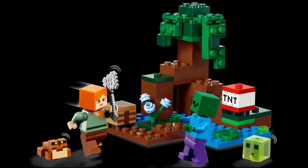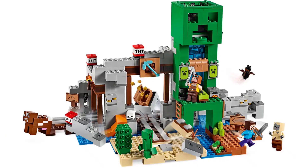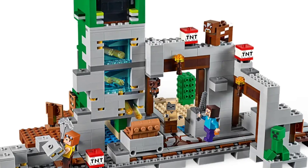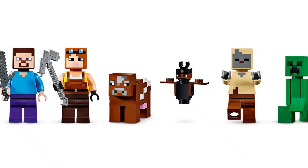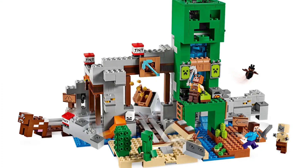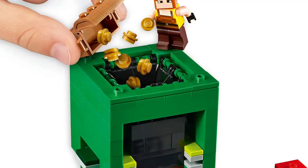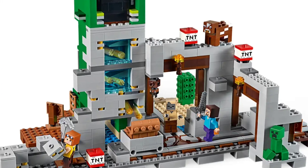Let's get into this. First up is the Creeper Mine. This set was a really nice set coming out back all the way in 2019, and it looked really cool. It had this really cool Creeper thing and the cave next to it with the minecart and everything. That was super awesome. And the best part about it was the back of the Creeper was also a way that you could make gold flow through the back and into a minecart down in the mine.